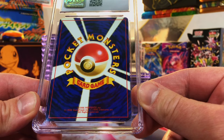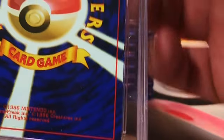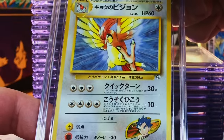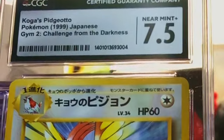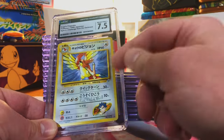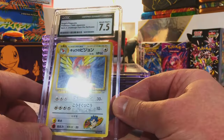We got a vintage Japanese card here. I sent in a few of them — corners are whitened. The Koga's Pidgeotto. The front is off-center. I'm going to go with a 7, 7.5. Yep — I was right, 7.5. It's hard to get vintage cards in a high grade. I'm just glad it wasn't less than that.